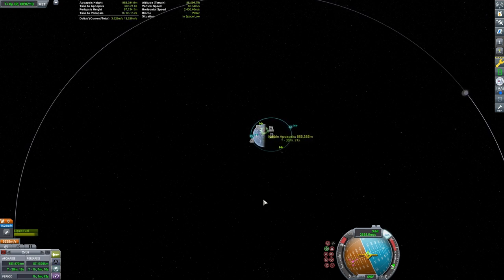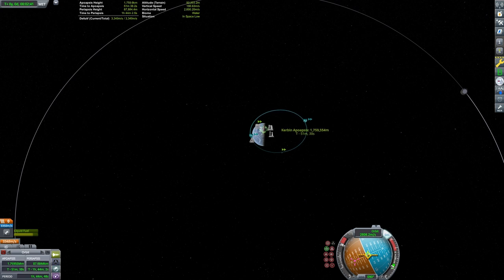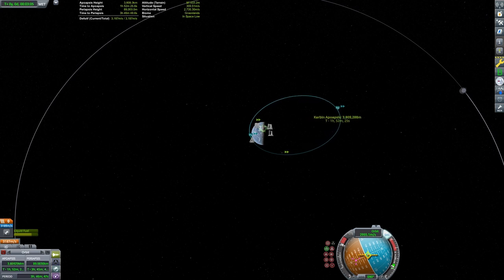Burning prograde, it's going to take 931 meters per second of delta-V to get out of Kerbin's sphere of influence. Once we're out, we can easily set up a maneuver to get a Duna encounter — it'll be very similar to setting up a rendezvous.